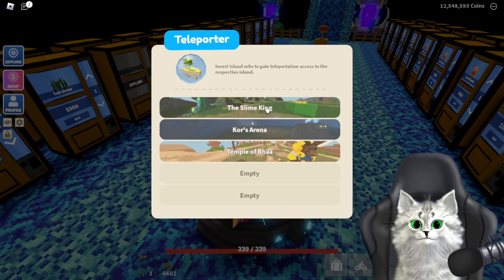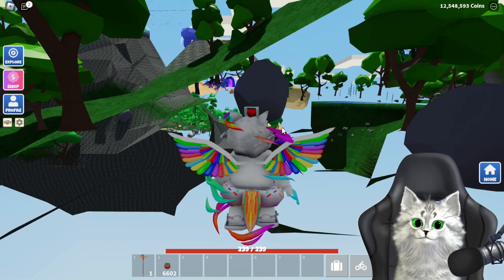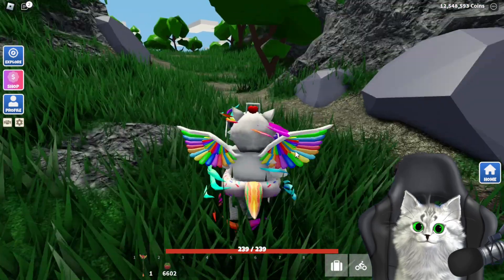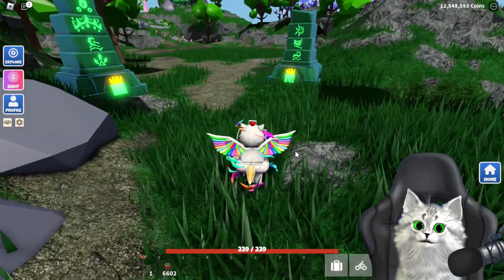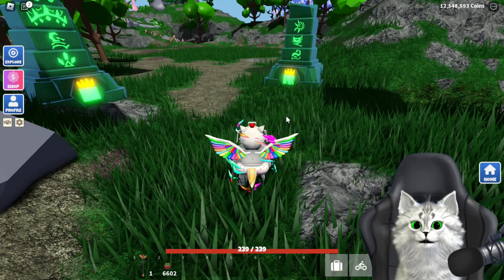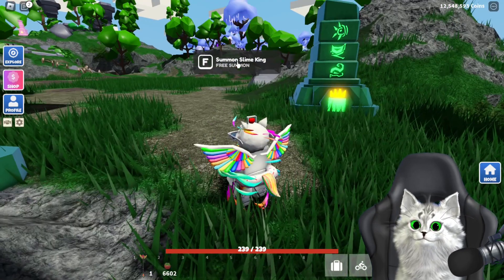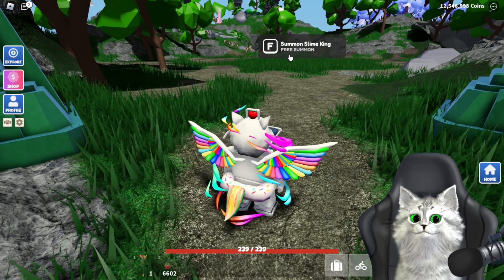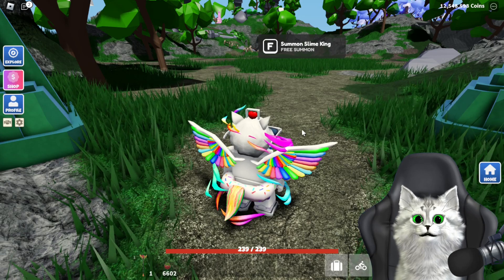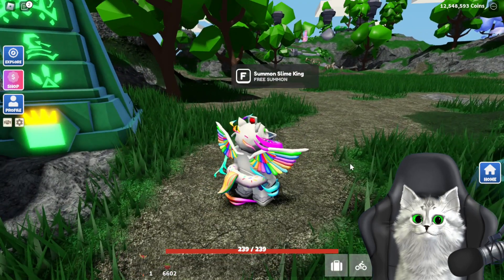Let's go to the Slime King on Slime Island. It's actually here because I made the orb, so you can just go through the hoop to Slime Island. You can get three summons of Slime King per hour, and I'm going to use that opportunity in this video — here we go.